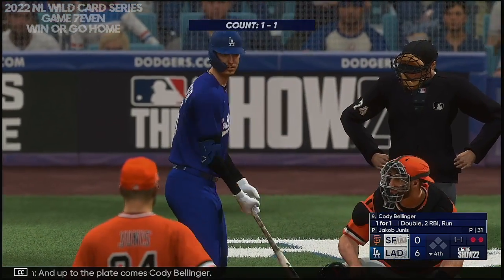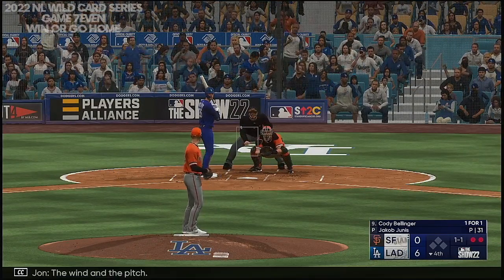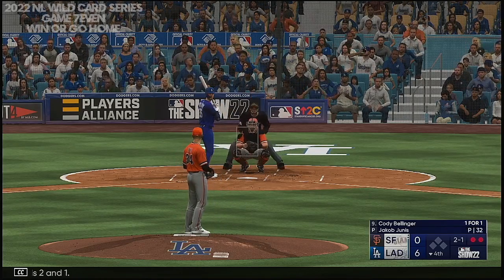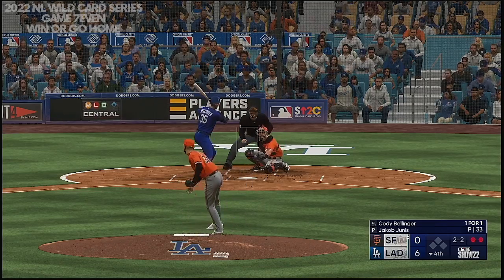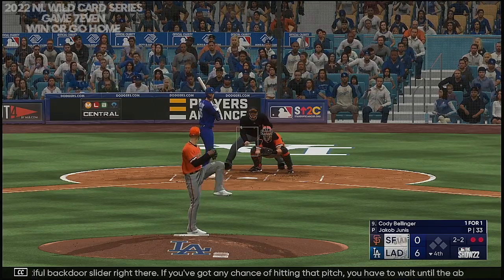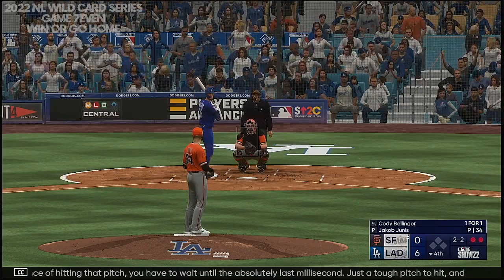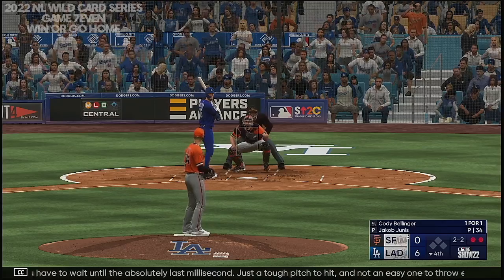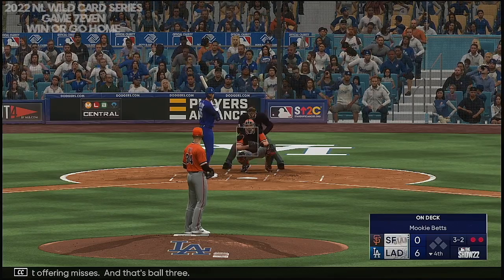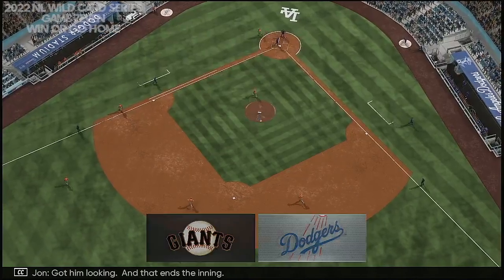Up to the plate comes Cody Bellinger. The 2-1 — kicks and deals. Just a beautiful backdoor slider right there. If you've got any chance of hitting that pitch, you have to wait until the absolutely last millisecond — just a tough pitch to hit, and not an easy one to throw either. The next offering misses, that's ball three — two outs. Got him looking, and that ends the inning.